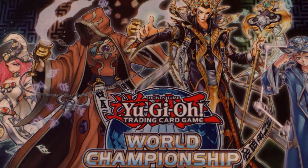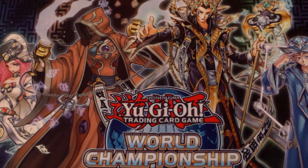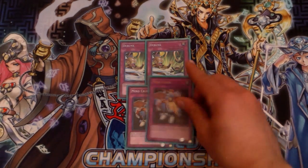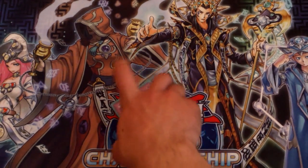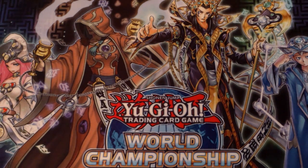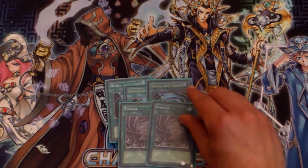For the side deck: monsters, just two Maxx C — that's all. For the traps: double Debunk because a lot of things activate in the hand and graveyard, Mind Crush because a lot of things add to the hand, two Royal Decree — not three because I like to keep at least one Fiendish Chain in the main deck going into games two and three since it's helpful. One more Vanity's Emptiness. For the spells: this deck is built to side against backrow, so three MST, two Twister, and the third Kaiser Colosseum.